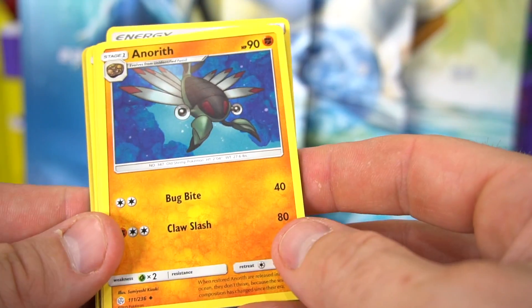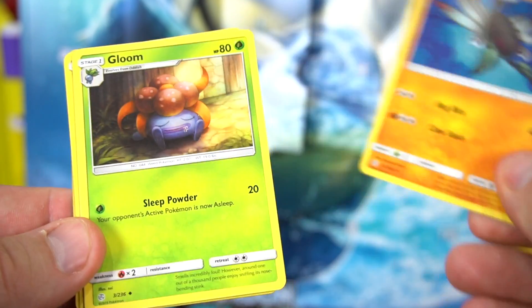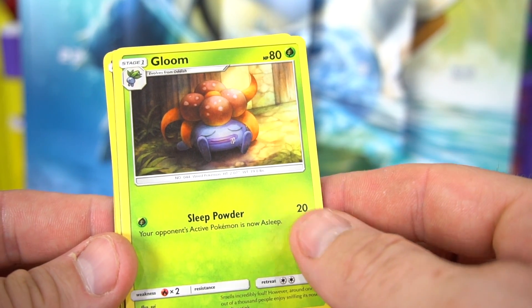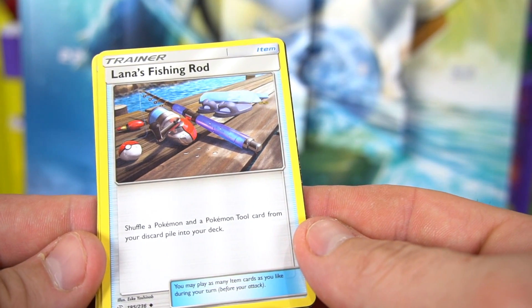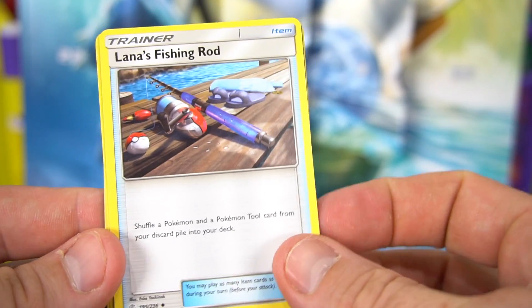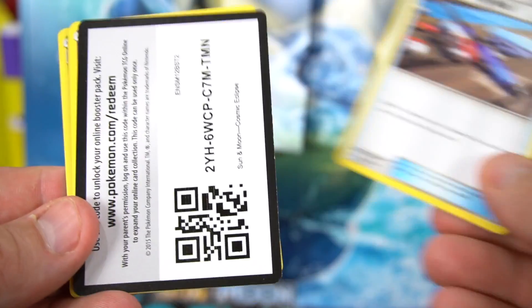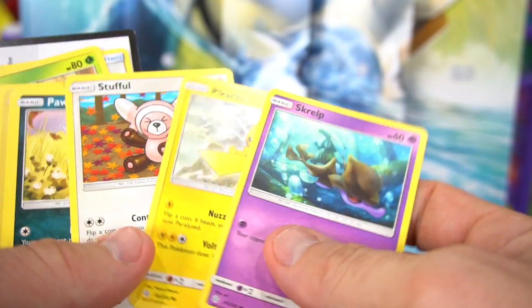We got a blue energy, we got a Natu — stage one. We've got Gloom, a stage one that evolves from Oddish. And a trainer — Lana's Fishing Rod, number 195 out of 236. That's a kind of cool card, the art right there — you've got the Poke Ball. And there is the online code.